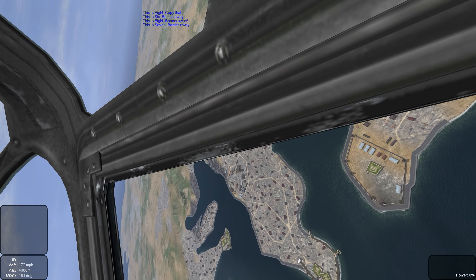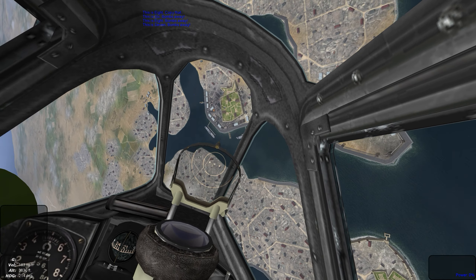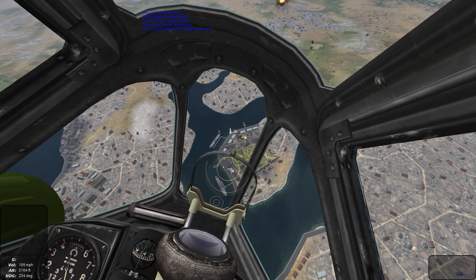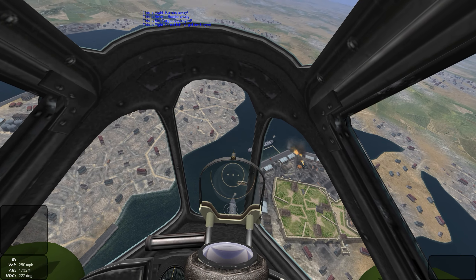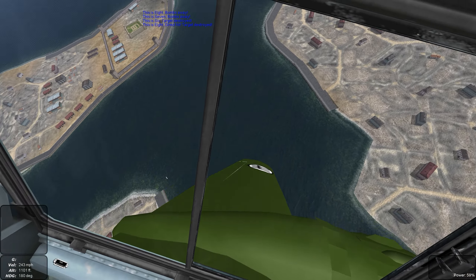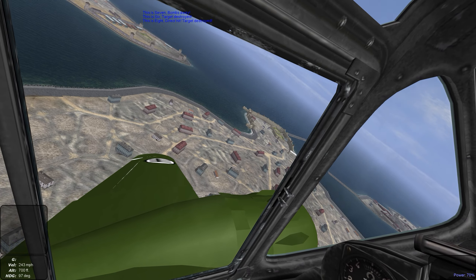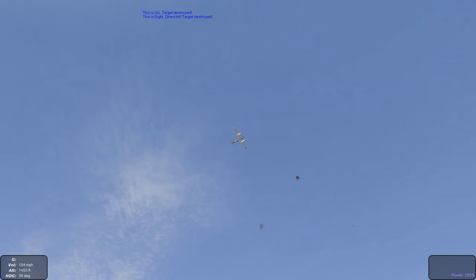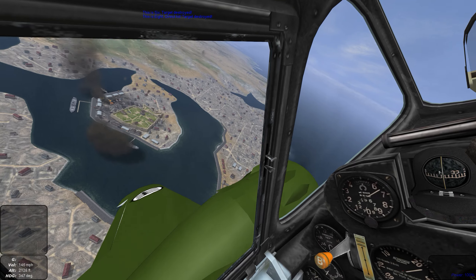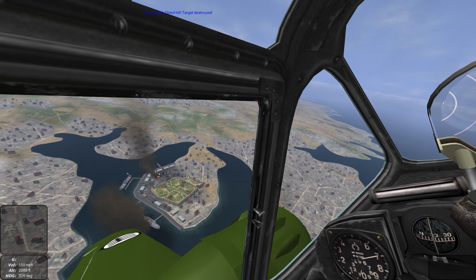So here we go — we've located our target, a Royal Navy transport. We're throttling back and diving into our bomb drop. This plane has a sweet little bomb sight target underneath the gun sight.